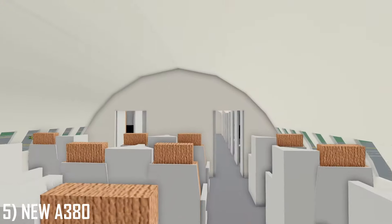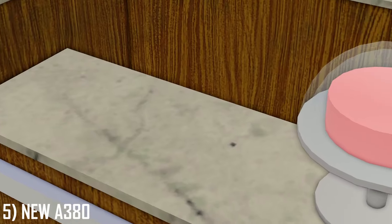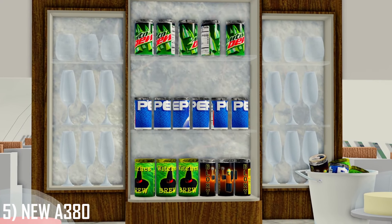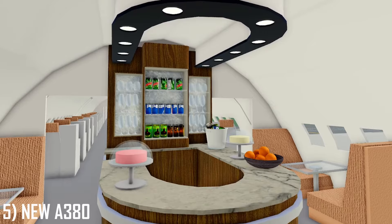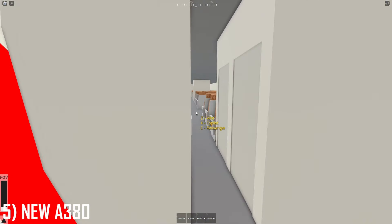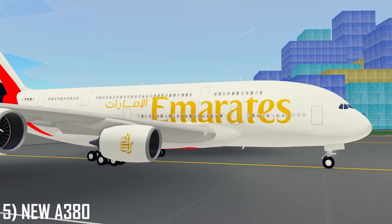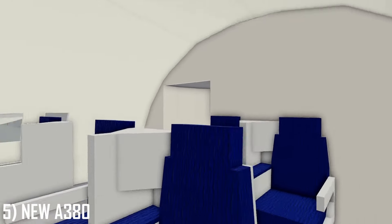Upstairs, we start with first-class suites, then business-class seats, and finally it's party in the back — the in-flight bar. There's a marble top surface with delicacies like cakes and oranges, a backdrop of glasses, and a selection of soft drinks like Mountain Dew, Pepsi, Witch's Brew, and Bloxy Cola, even with a small ice metal bucket. It's topped off with bright lights, an oval-shaped TV, and lounge seating with a glass table for two. A spiral staircase in the back leads you down to economy. This varies by livery — this is the Emirates design, the Qatar one has a swirly design with couches, and some like British Airways have none at all.